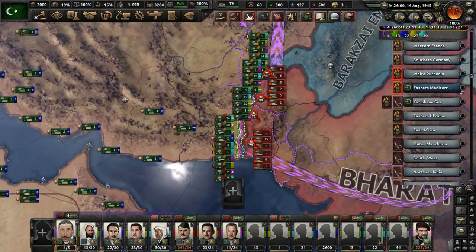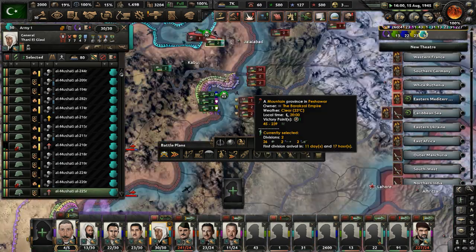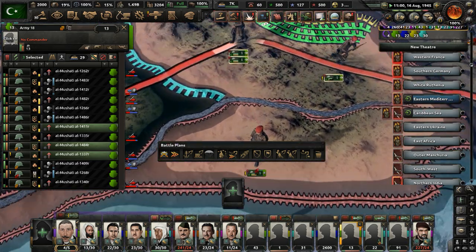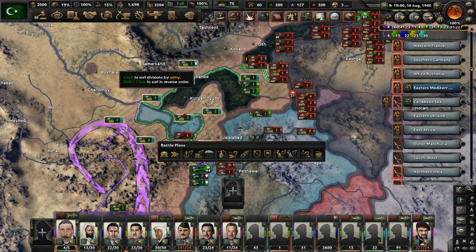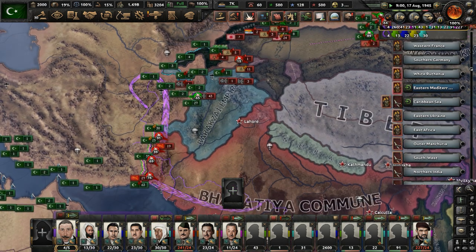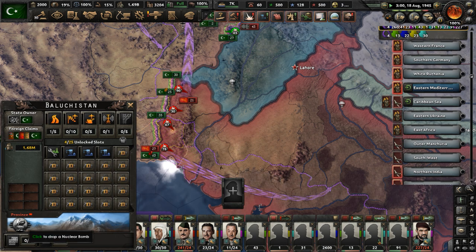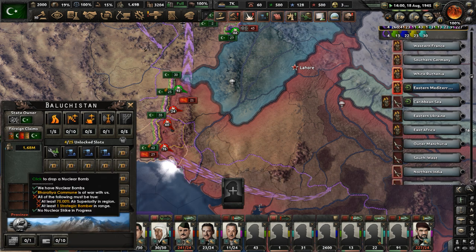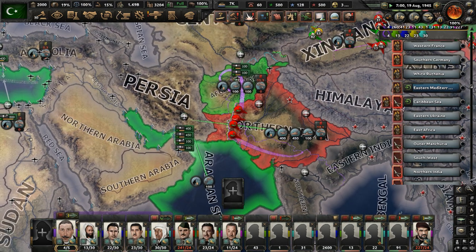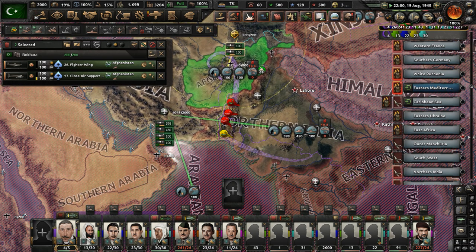Let's go over to India. We have some surrounded divisions — they're going to break here. There are tons and tons of Afghan divisions still alive, which is a problem. We're going to have to use nukes once they're ready. Do we have any nuclear bombs ready? We don't have any nukes yet. We have close air support — we just don't have the superiority we need to advance there. How many planes do they have? Several thousand.